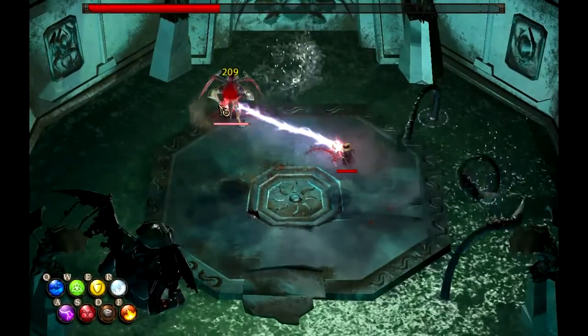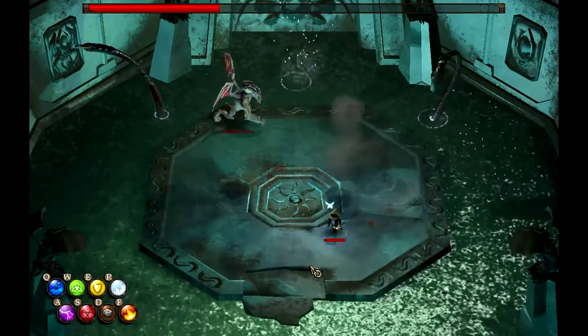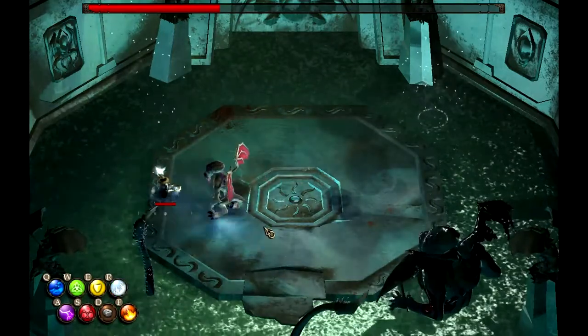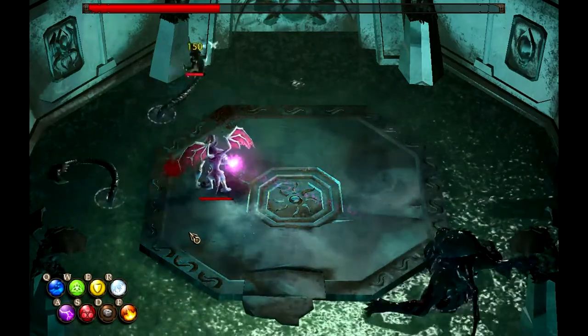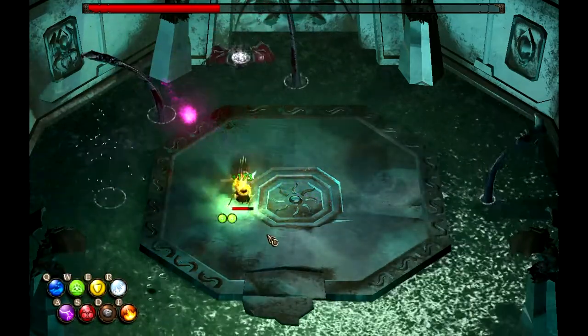Cthulhu's last trick is summoning a great big stompy demon to the field at approximately 30% health. This demon has far too much health to nuke down and its only attack is a close range melee version of Cthulhu's ball attack. The only way I have found to effectively deal with this is to deliberately get yourself grabbed by a tentacle.